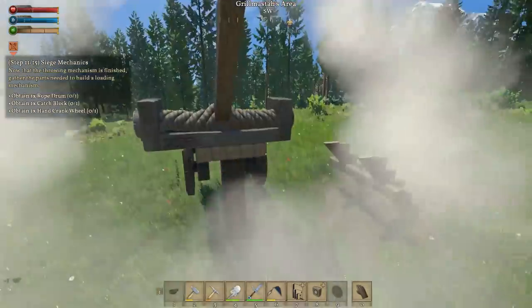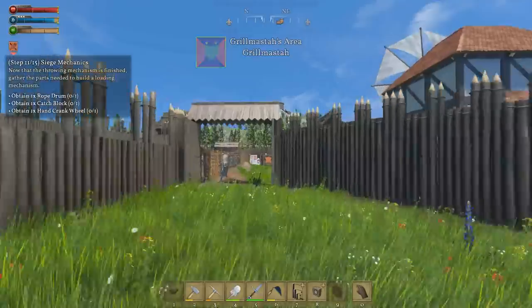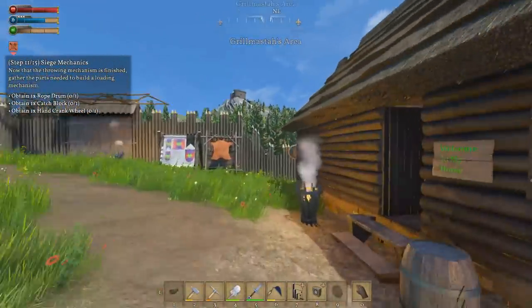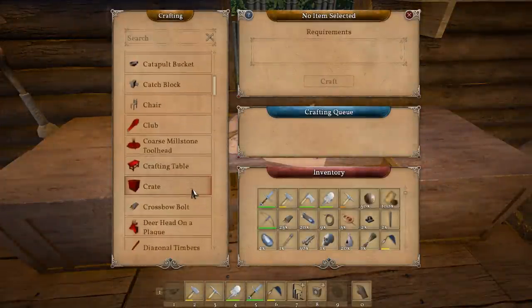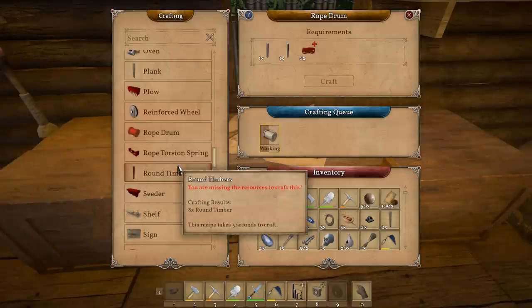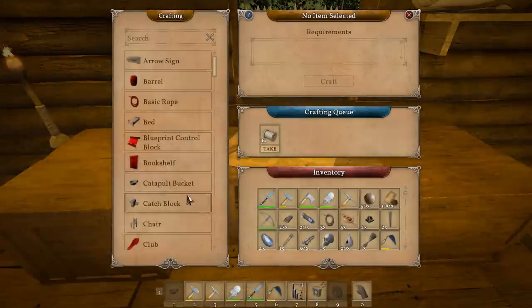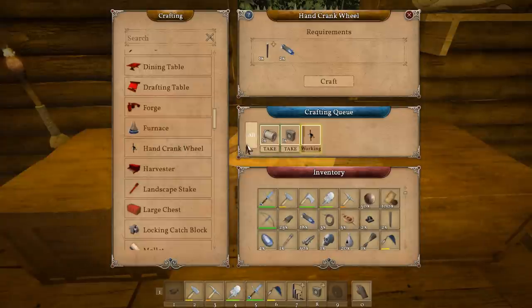Obtain a rope drum. Oh god, I've got to do that again. Oh no - not good with these. They don't give them back when you screw up. It just means I need to save. Rope drum. Luckily I've got a crap ton of rope on me already. Catch block and a hand crank wheel. Take you, take you. And actually, while I'm at it I'm going to make a second one.